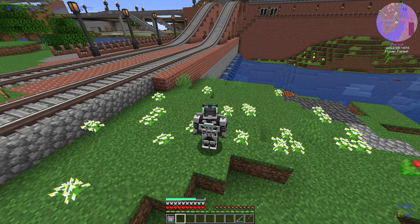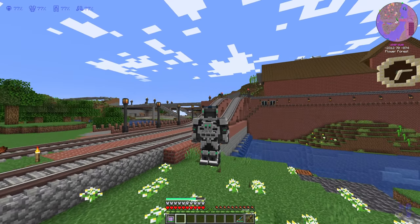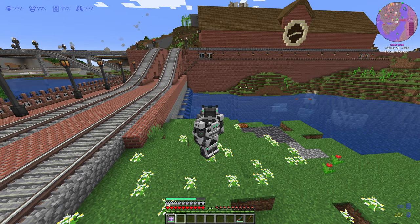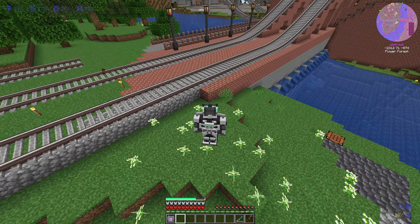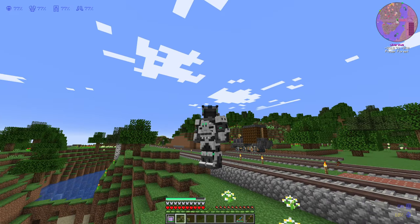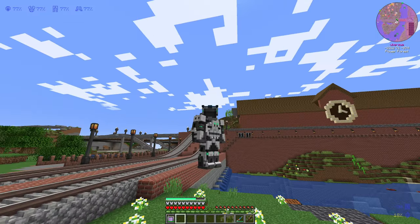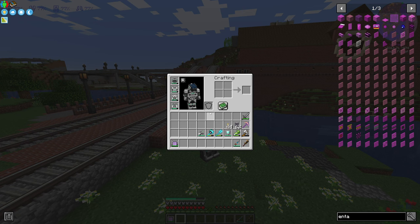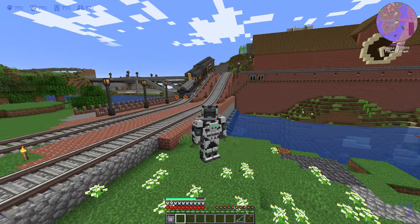One thing I want to mention is the suit that I have in a lot of my videos. This suit comes from Mekanism and it allows me to float in the air using a quantum upgrade. It also has a jetpack, elytra, and a lot of other stuff. When we started this modpack we didn't actually know this suit existed — it's a little bit overpowered — but it makes building track and buildings so much easier, so we've opted to keep it for now. The suit makes up four pieces of armor with their own battery as a power source, and it can also give energy to other items in my inventory.